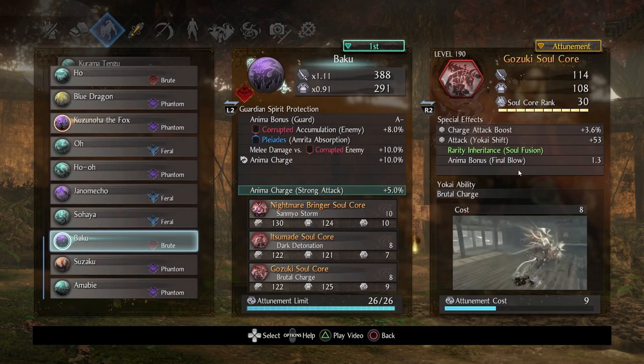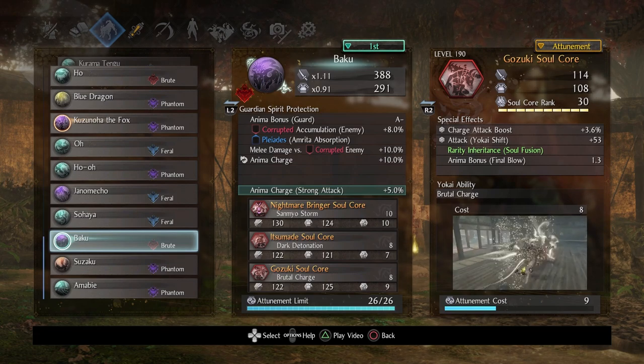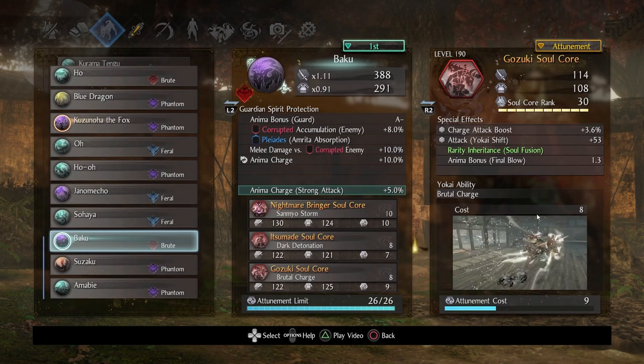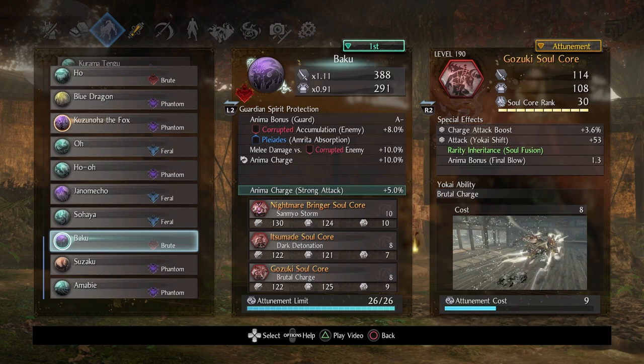Next up we have Gozuki. I ranked it up to 30 to see the limits of Anima Bonus Final Blow. Get a good Anima Charge Bonus — farm Gozuki as many times as you have to — because you are going to be spending a lot of Anima. It costs 8. This is a very powerful soul core: it does a ton of damage, staggers stuff, knocks enemies flat, hits groups of enemies. Many players ask about Ipon, but honestly Ipon is pretty tame compared to Gozuki. So costs 10, costs 8, costs 8 — these are expensive. You need good Anima generation, period. If you want to use Arch-Yokai Talismans, be my guest.